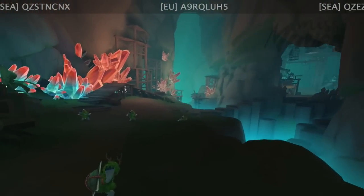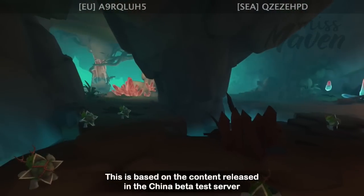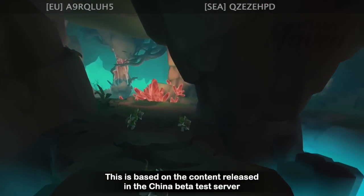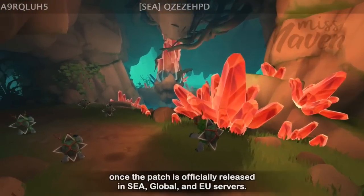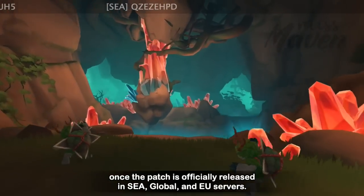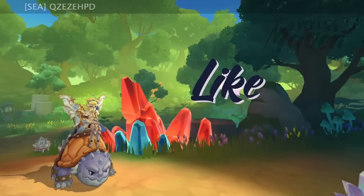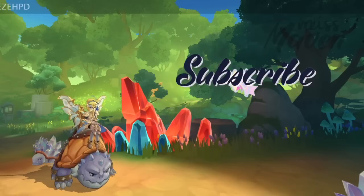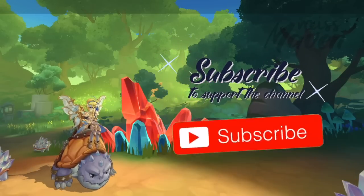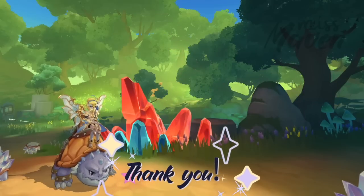So those are the two new farming maps coming in the Wheels of Alberta episode update. It is based on content released in the China beta test server, so the exact names may be translated differently once the patch is officially released in SEA, Global, and EU servers. Alright, that's it for this video guys — don't forget to like if you enjoyed watching this guide. If you're new here, I would love you to consider subscribing by hitting the red subscribe button down below. Thank you for watching and see you in our next episode.